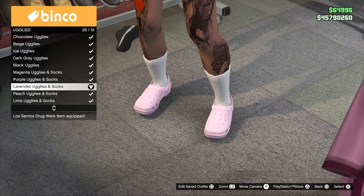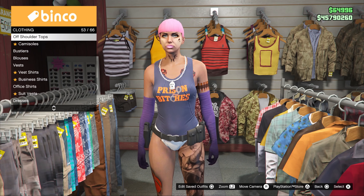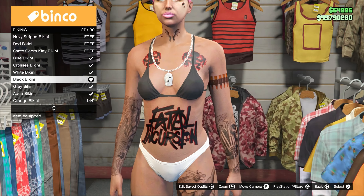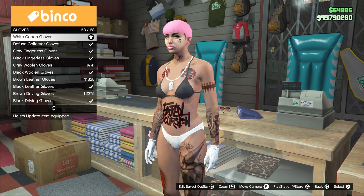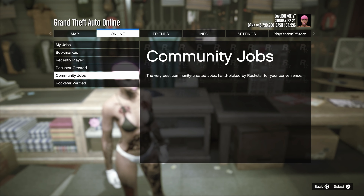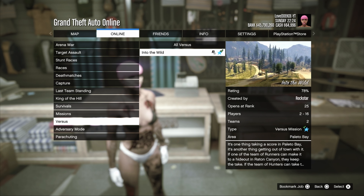Now go to any section and save your current outfit. Then make your way over to the ugly shoes and choose the lavender uglies and socks, number 29. Then make your way over to bikini bottoms and choose the white bikini bottom, number 18. By the top section, make your way over to the black bikini top and choose number 27. By the gloves section, choose the white cotton gloves, number 53. If you have a chain on or whatever, you can remove it.